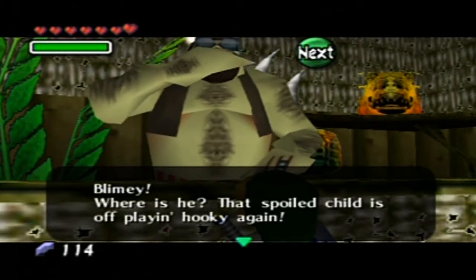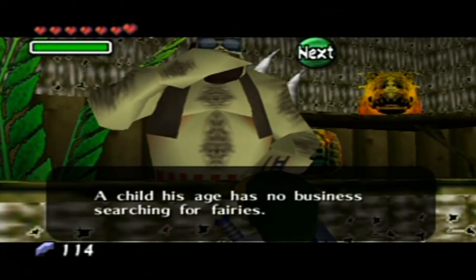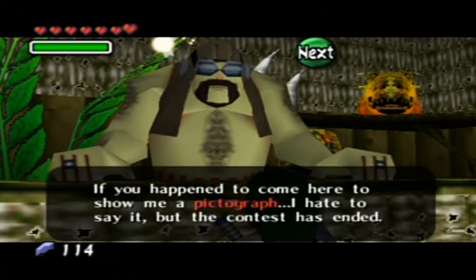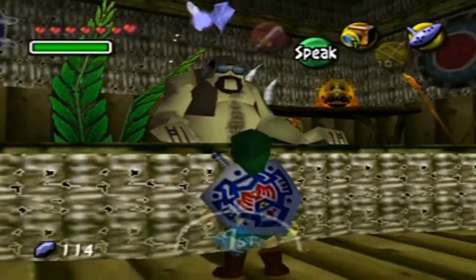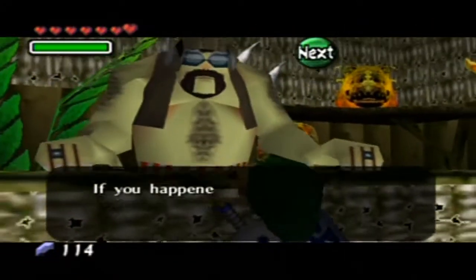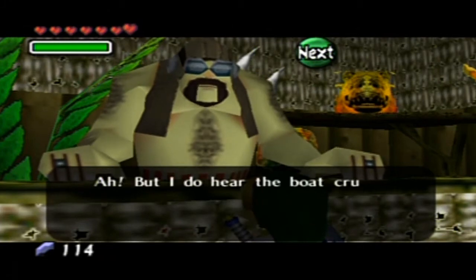We're going to see that spoiled child — he was off playing hooky again. A child has no business searching for fairies. Remember Tingle? Yeah. Welcome. I got the pictograph. Here is the pictograph. What? It ended. Do I really have to...? Now I can't do this now? See, he's supposed to give you a heart piece.